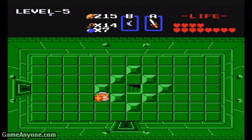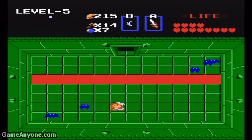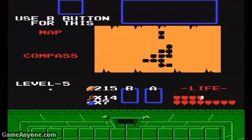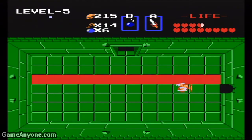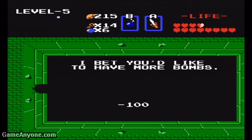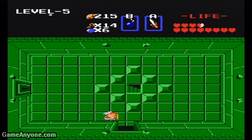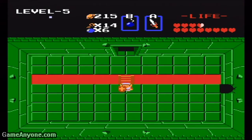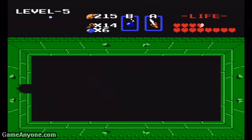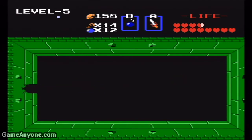We have to unlock two doors — we have no choice. This is what I've wanted to do for a while, because I thought I had more bombs than I actually did. We're going to get them refilled anyway. We're going to have to go up first. It cost 100 rupees to get four more extra bombs. So instead of eight, we have 12.